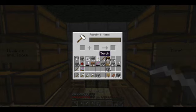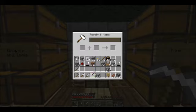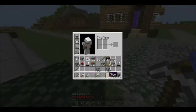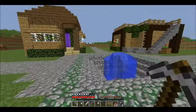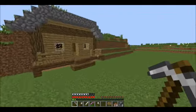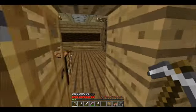We've got enough levels to combine these bows. Power one plus unbreaking two plus unbreaking two gives us unbreaking three, power one — a pretty neat bow. That's essentially a level 30 bow because you get unbreaking three off a level 30 enchant. Pretty sweet — I am happy with that.